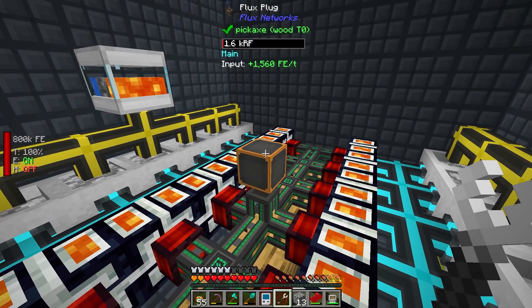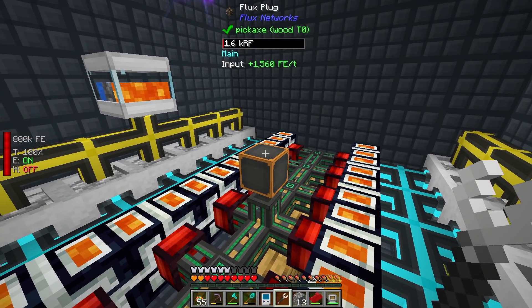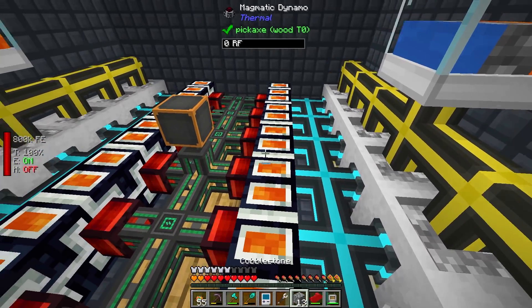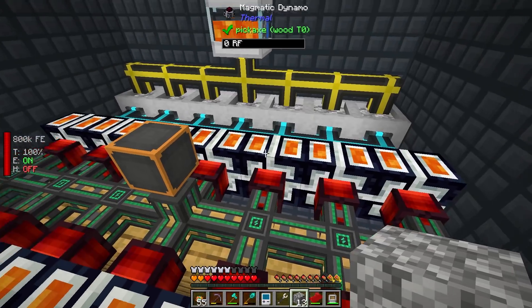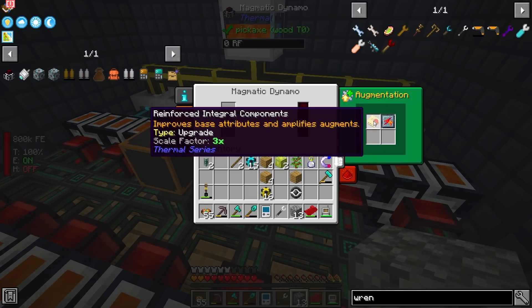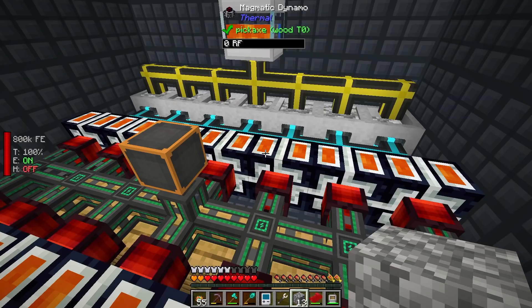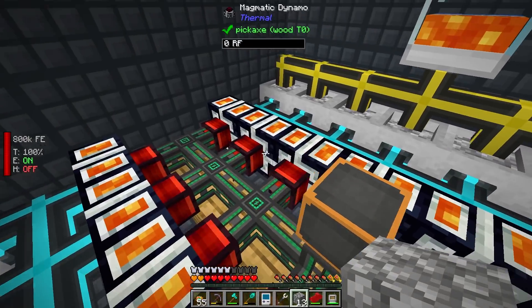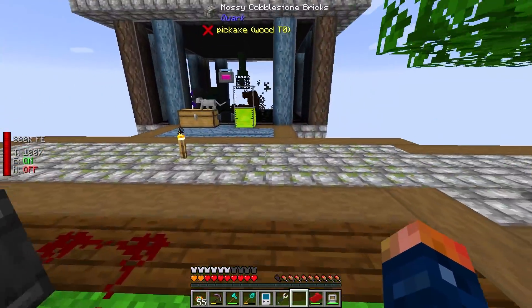As soon as we have this configured we're gonna have a good amount of power — just having all of this unconfigured was the problem. Now we'll jump-start this bad boy. And yeah, now we should start seeing some nice power transfer. It looks like an input of 1.5 thousand RF per tick, and of course that is going to be a lot more once we get the augments inside. As of right now some of these have the reinforced augments, but that's barely touching the surface of these magmatic dynamos.